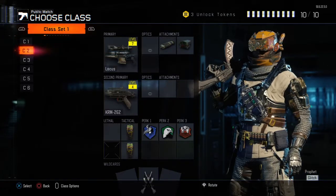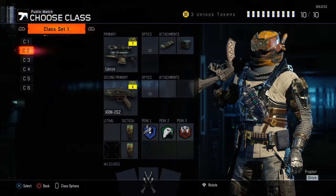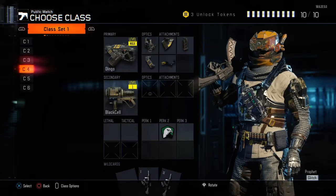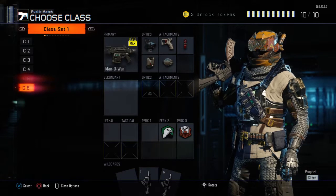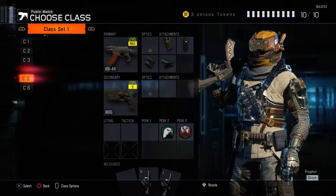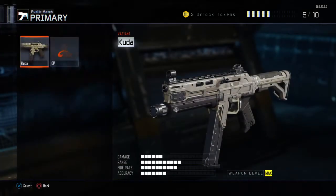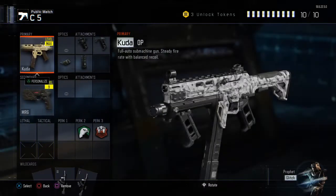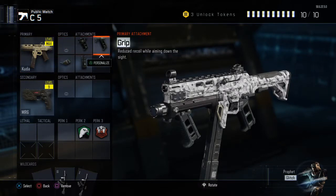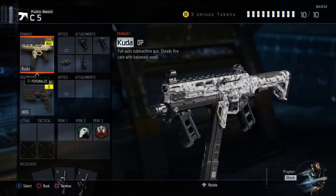The class that I recommend the most would be this one. If you're not good at sniping that much, this one. This is one of my favourites at the moment. I've not used the Cannon in a while. It has this OP. Quick draw, grip, extended mag, and rapid fire.